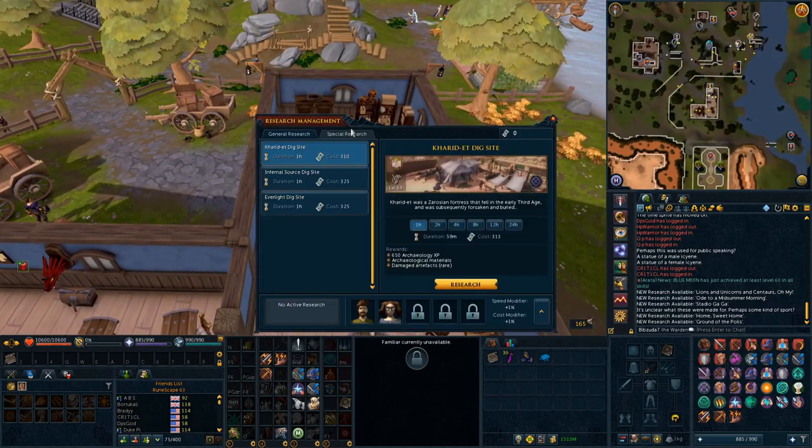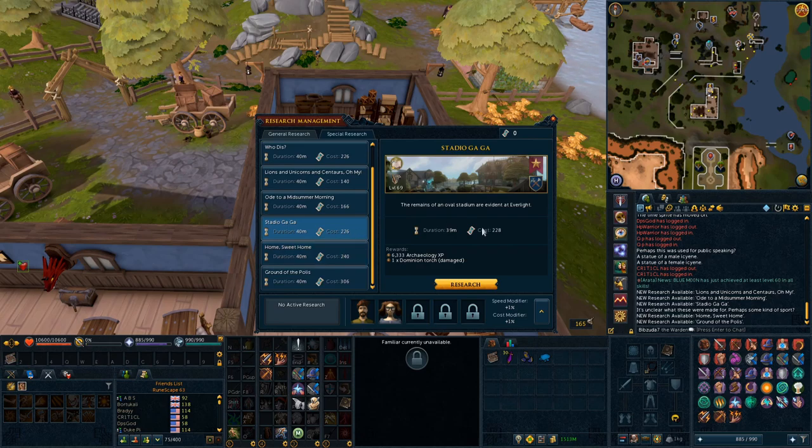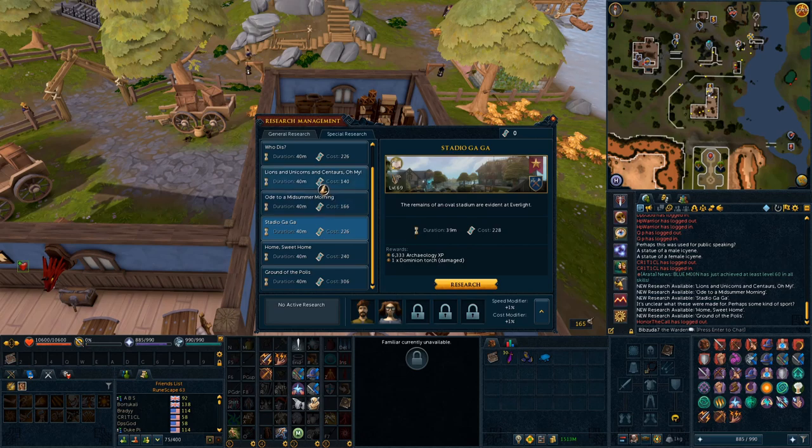You're not going to be doing some of these until later in your Archaeology journey. The first one at the earth mound requires level 42, so you can do that one right away once you have access to Everlight. The next one, 'Ode to Midsummer Morning,' requires level 51, which makes sense since the amphitheater has level 51 plots. 'Stadio Gaga' by the Dominion Stadium requires level 69 Archaeology. Rewards: 1,533 Archaeology XP and a Hollowed Lantern for the first; 2,433 Archaeology XP and an Everlight Harp for the second; and 633 Archaeology XP plus a Damaged Dominion Torch for Stadio Gaga.